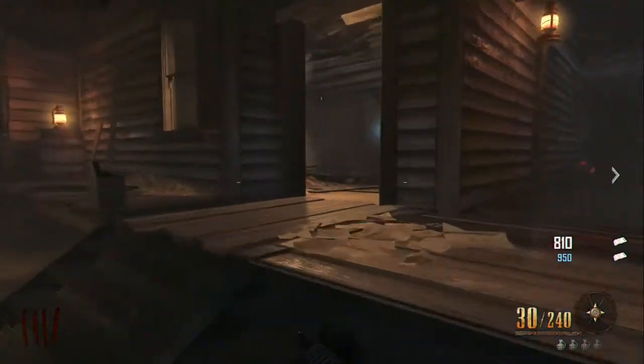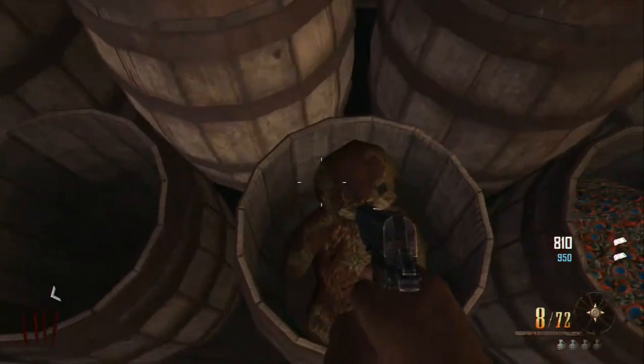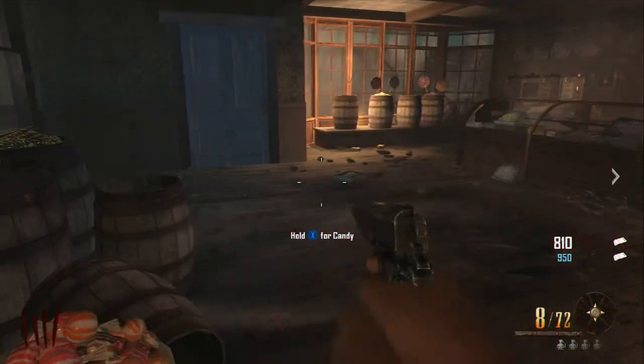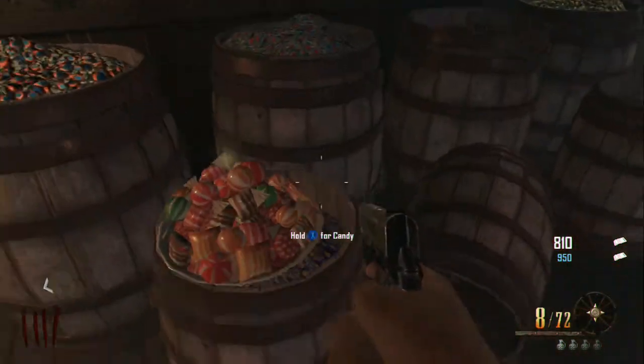Next spot, we're up to the candy shop. Once you get in there, it's going to be on those line of barrels — it's going to be in the middle, and you're going to see it right there. Let me just get some candy for myself. A piece of candy.